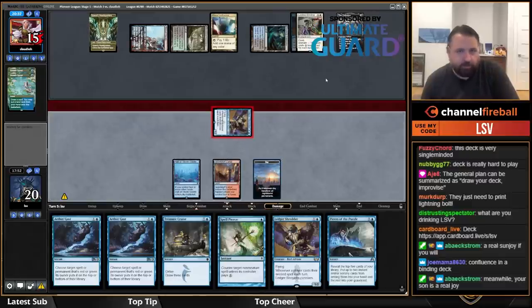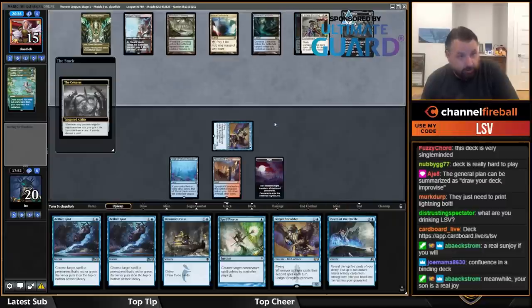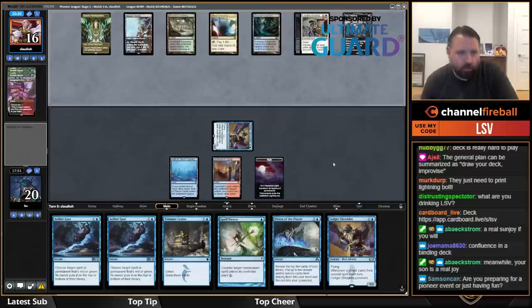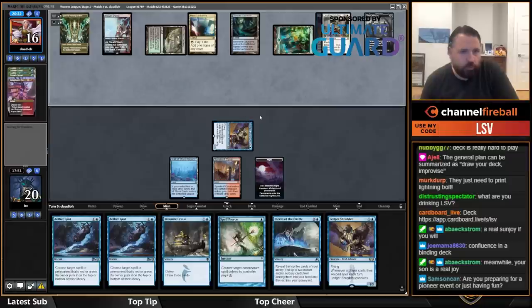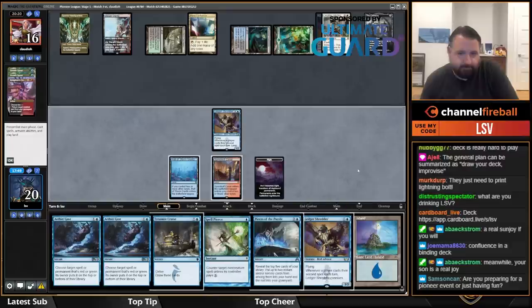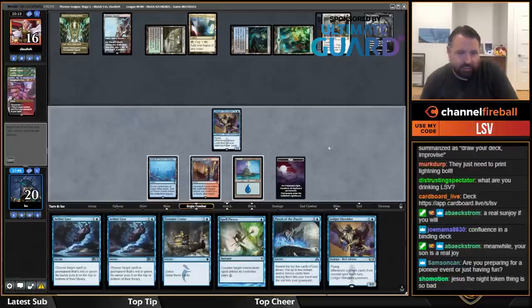They even get to flip their Celestis now because I just can't play a spell here. Abrupt Decay my Ledger Shredder — now you're gonna put Gigantas in hand. There's an island. I guess I'm just going to pass — if I play Ledger Shredder I feel like it just doesn't go well.